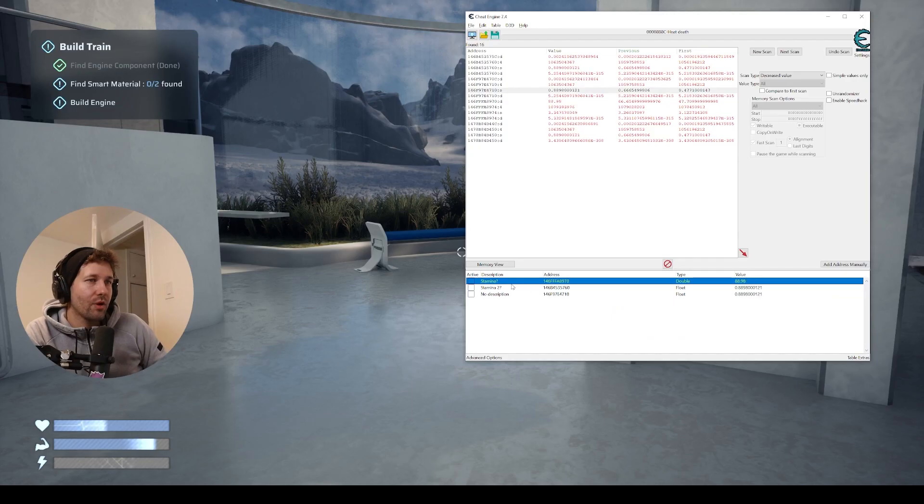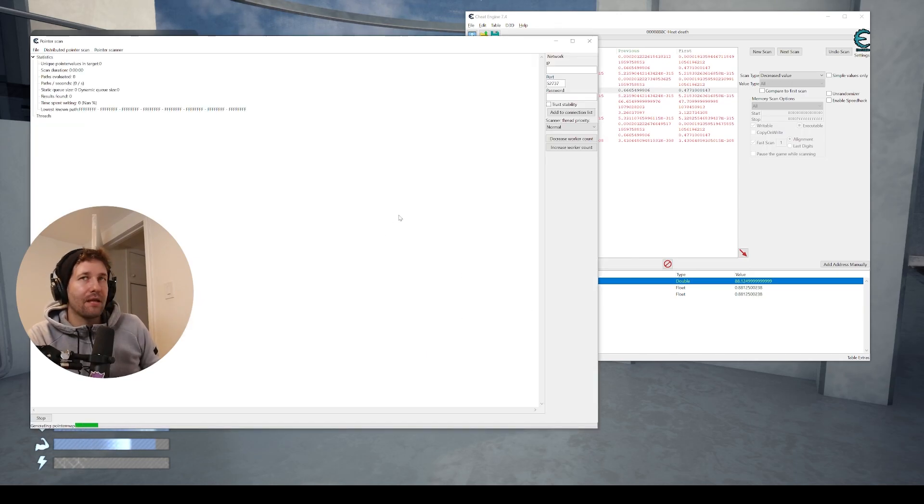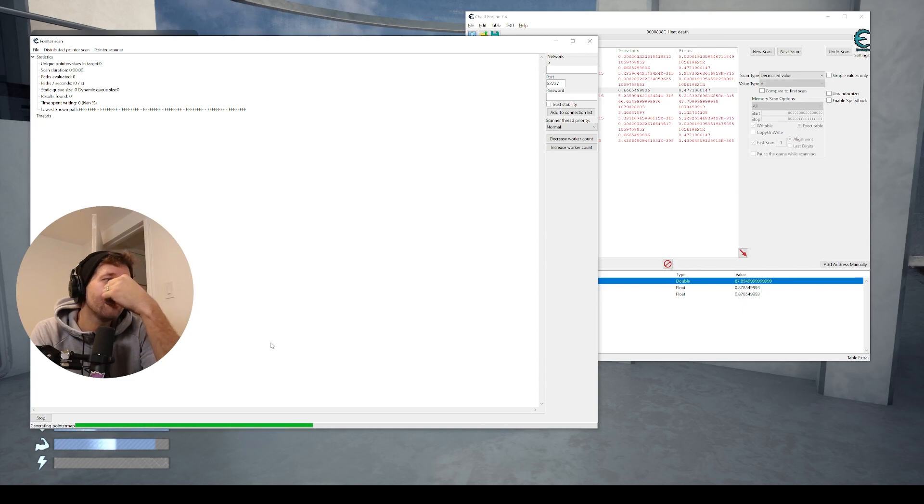So knowing that, we're going to do something here. Say we want to keep this cheat for another time — we're going to right click on it and do Generate Pointer Map. We'll just call it 'heat death train pointers stamina' and save it. This is going to generate pointers — a lot to get into, but basically it's kind of like saving our cheat. This is an annoying cheat to track down and get, but we got it. So we're going to save it, and then after that I'm going to go and change the value on these numbers and see what that does — just for experimentation purposes.